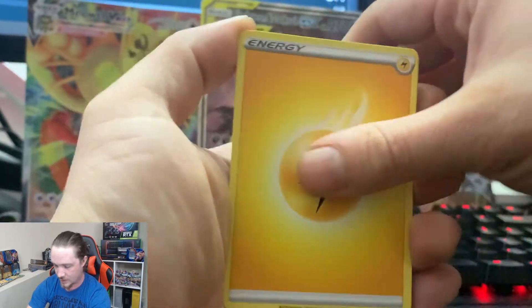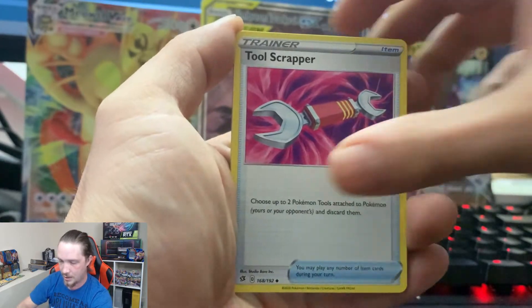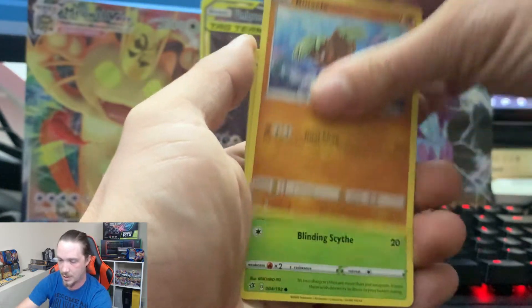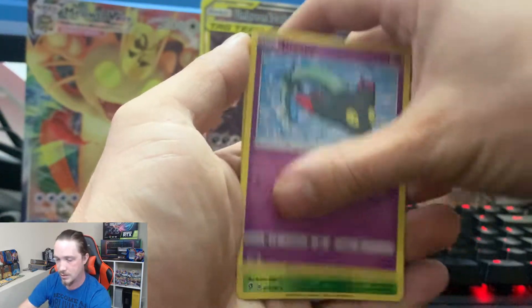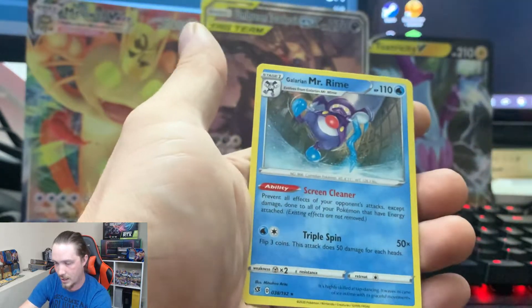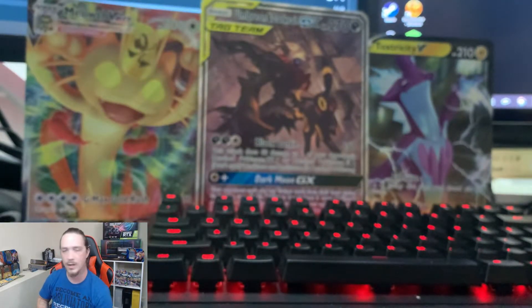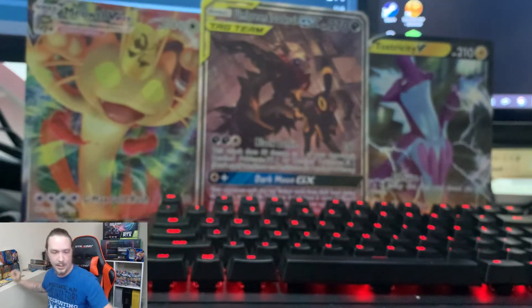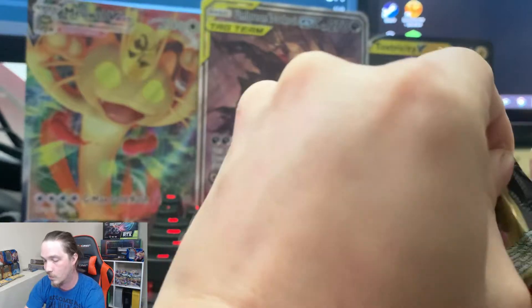Electric Energy, Bronzong, Metapod, Tool Scrapper, Galarian Corsola, Binnacle, Scyther — my favorite — Vullaby, Dreepy, Reverse Rare Abomasnow, and Galarian Mr. Rime. So we got a Reverse Rare Abomasnow off of a green card pack. It looks like green cards don't mean you're not going to get something good — it just means that if you do get something good, it's only going to be a Reverse Holo. But that's what it looks like so far.